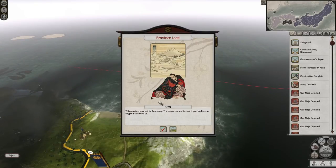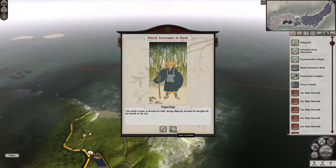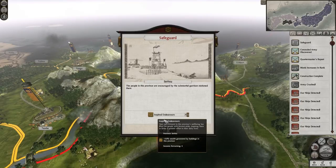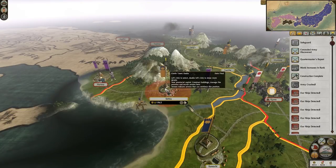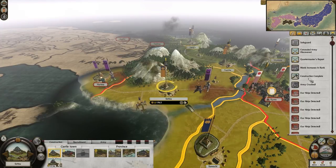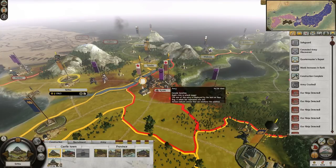Apprehension attempts. Province lost. Army crushed. Monkey reached the rank - nice. Level six, level five. Safeguarding in Setsu. Really? Where's that? We haven't sat there for that long. Sealed army discovered - just a few units. Quarmos reports. We've just been detected several times over.